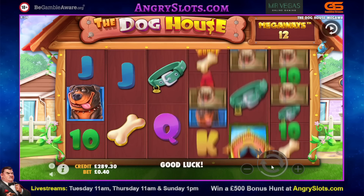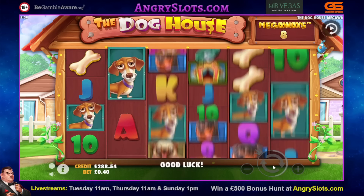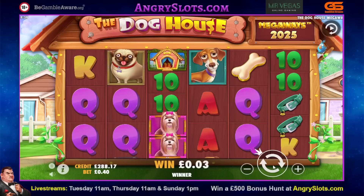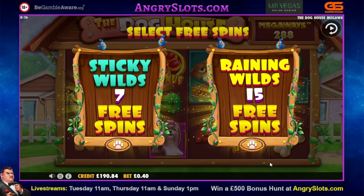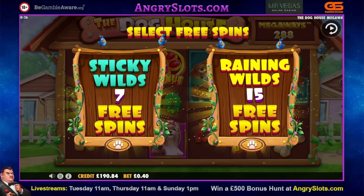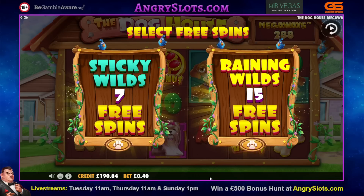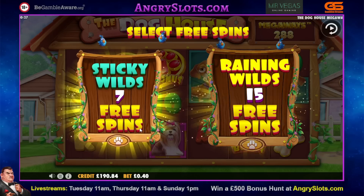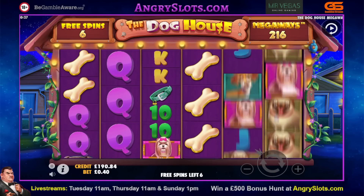Dog House Megaways then — same thing again, I'll bring you back to the first bonus. We are finally in — we're down £99. Jesus, that was heavy going, took about 35 minutes, maybe nearly 40. Unbelievable amount of spinning. We're on the sticky wedge at 40p Dog House Megaways. It hasn't much to beat from that first one, but if it's looking to be profitable it's going to have to be a decent one.